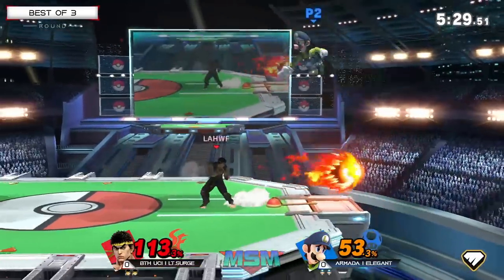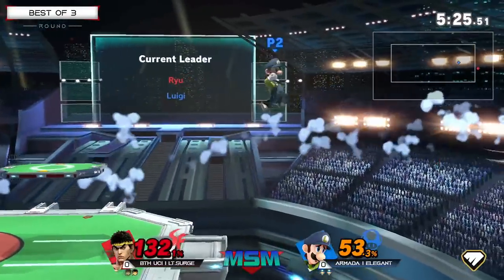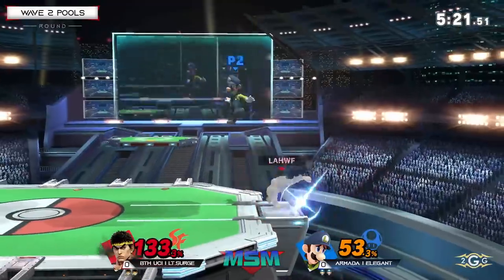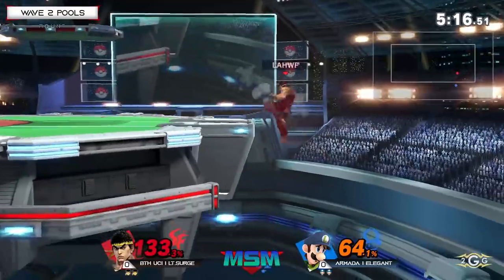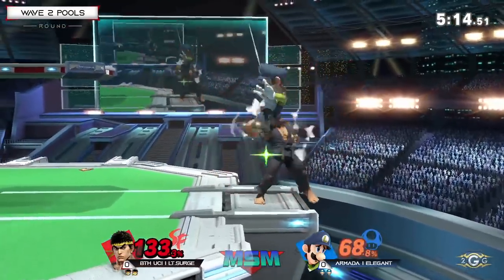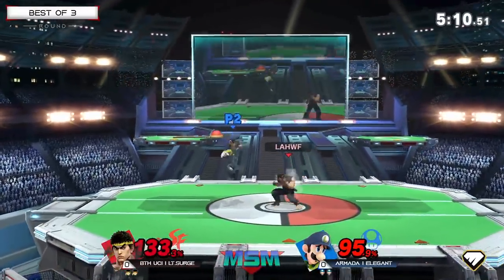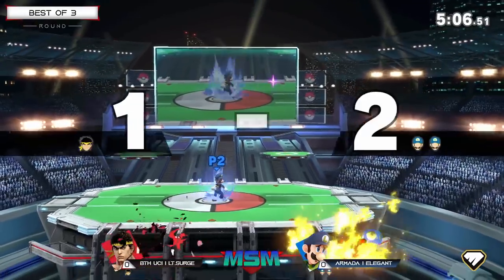Just holding back, just avoiding getting grabbed at this point. Because at this percent, down throw to down B might be true. If he's near the ledge, then back throw will probably kill. Both of them just trying to find a hit here. Lieutenant Surge getting that up air but nothing off of it. Interesting use of Tatsu to grab the ledge. But Elegant finally finding the stock with that down B.